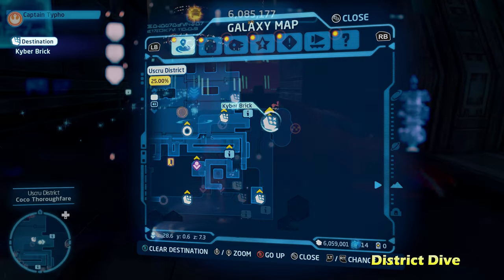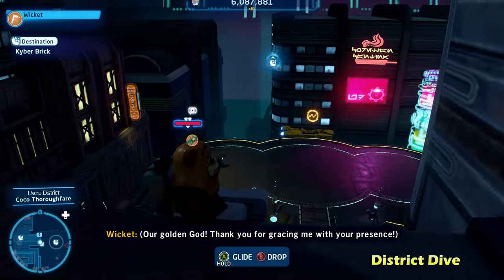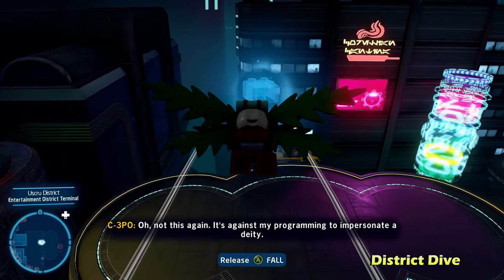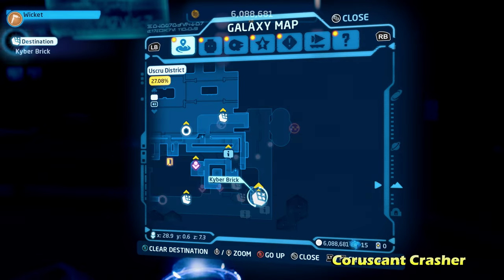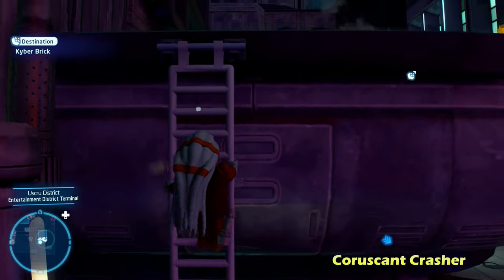Next up, we're going to be doing District Dive. This is going to be on the right middle of the map near where you actually land. There's going to be one of these points where you can use the scavenger's glider ability to glide over into the kyber brick in the middle of the air. If you don't have these scavenger abilities, make sure you play through the story of Episode 6 or 7 and you'll unlock those abilities.